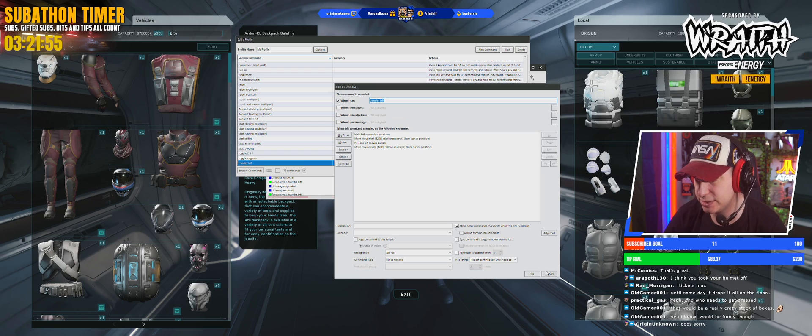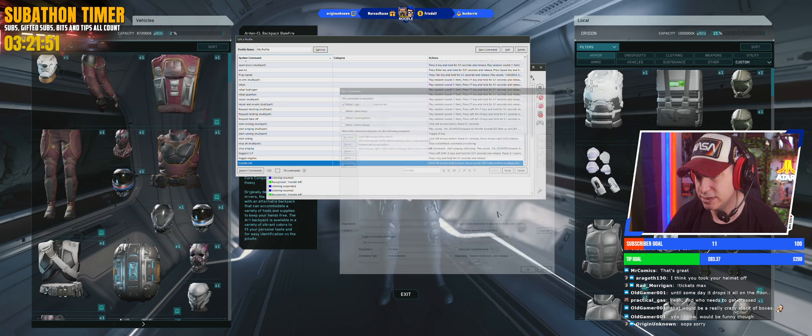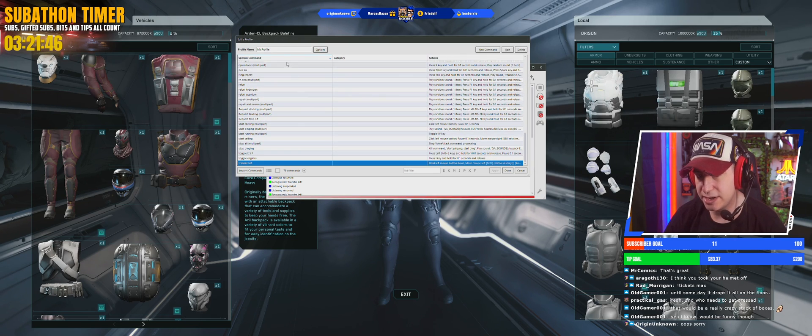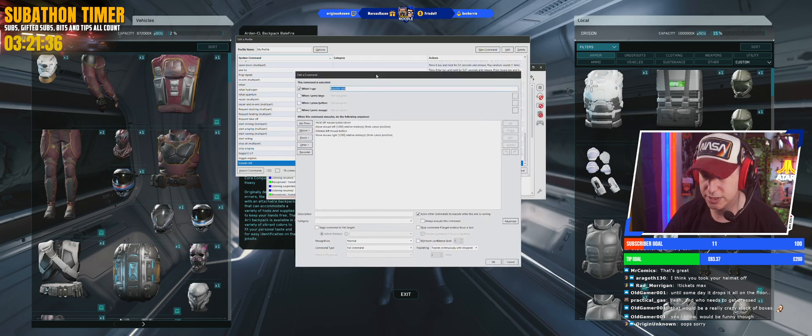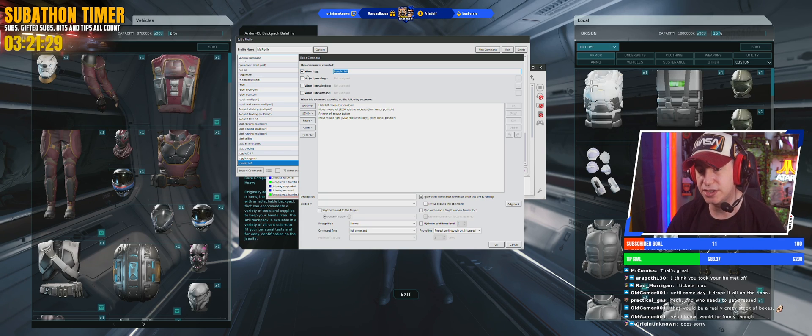If you want to make it from scratch, click this button here and it will show all of the macros that you have. Click 'New Command' to create a new command, which will open this box. At the top you can decide how you want to trigger it.